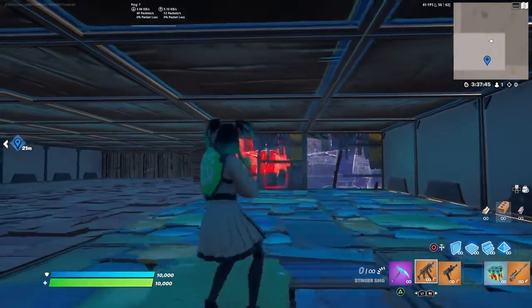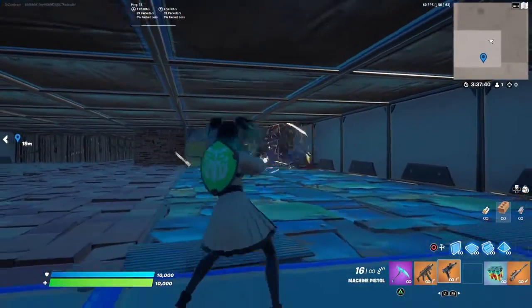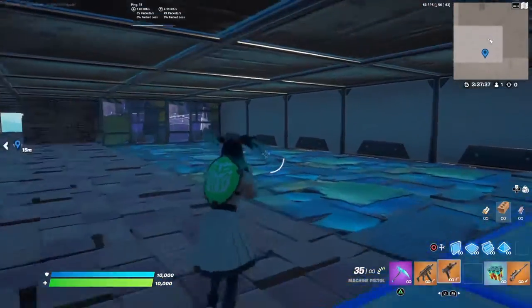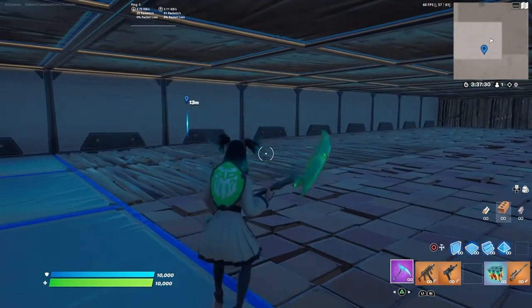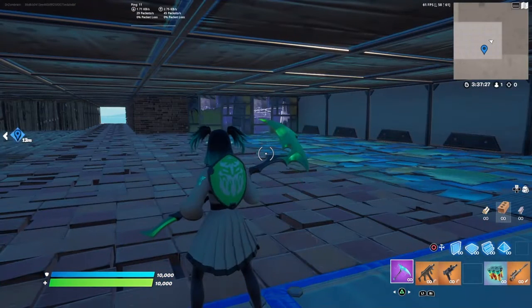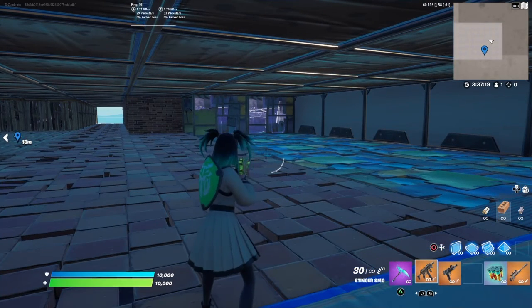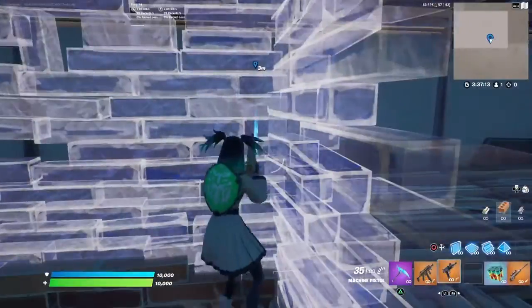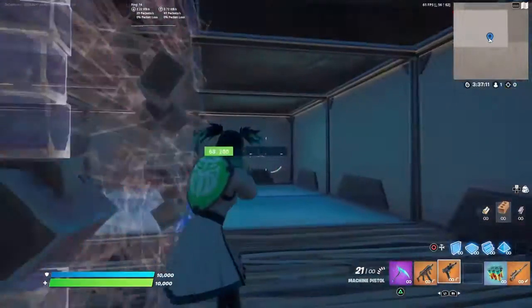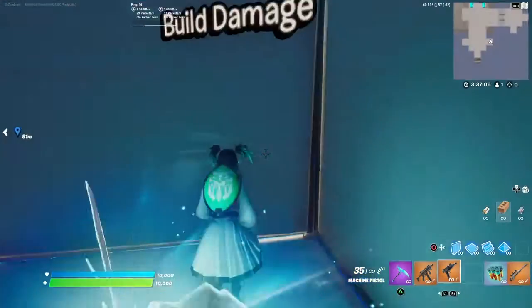It's hard to decide who wins the build damage category. Close-up, the machine pistol definitely gets that DPS out, but anything after about 20 meters I have to give it to the Stinger. So: Stinger wins build damage at range, machine pistol wins close-up build damage, but overall I'd say the Stinger is better for breaking farther builds. And in a build fight I just accidentally did 175 damage instantly with the machine pistol.